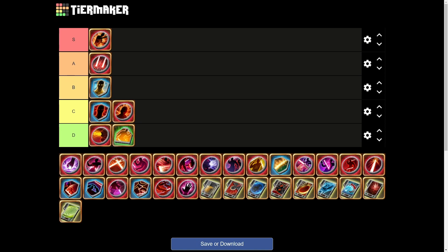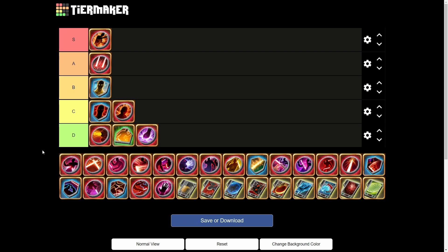Next we have the Tome of Unyielding Blades. Force Sweep causes your next Blade Rush to deal damage to up to eight enemy targets near the primary area — it's a Carnage tactical. Carnage is not an AoE spec, so this really doesn't do anything. It's probably even worse than Hidden Power; it's going straight to the bottom of the list.